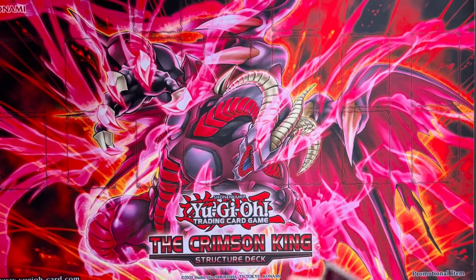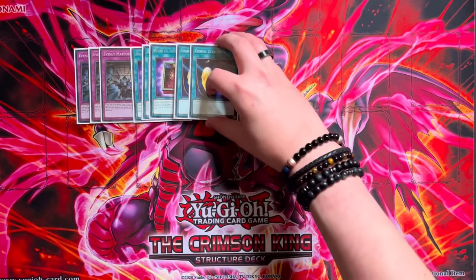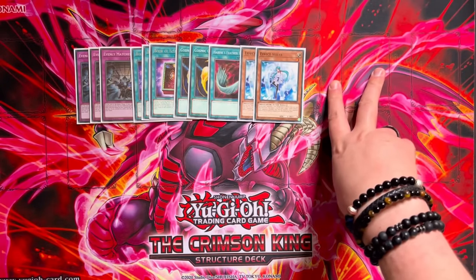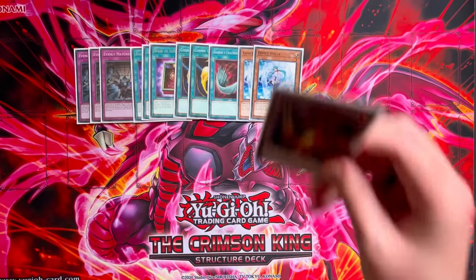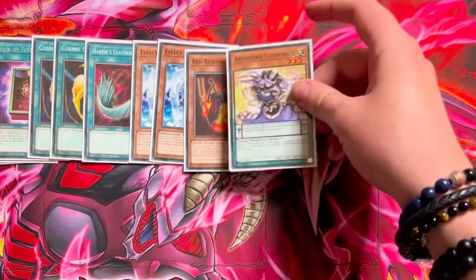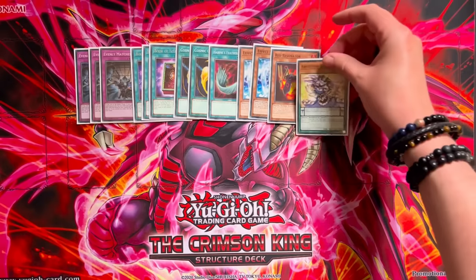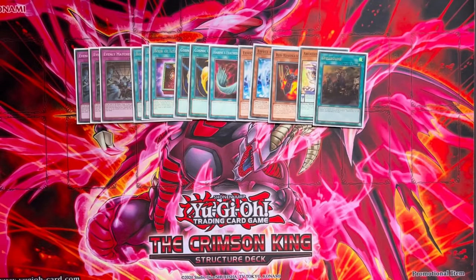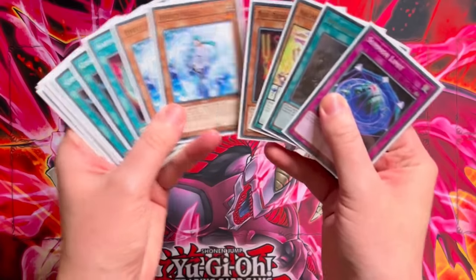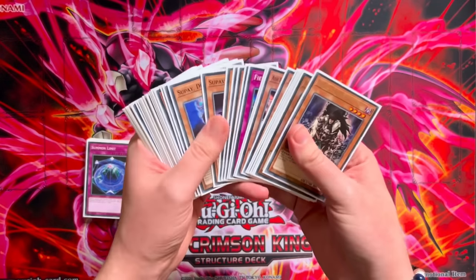Moving on to the side deck: triple Evenly Matched, triple Book of Eclipse, double Cosmic Cyclone with Harpy's Feather Duster. Double Effect Veiler to sub in for the two Crows against decks that don't care about the Graveyard but do lose to monster effects. One Red Resonator potentially for time. One Archfiend Decentric — searchable backrow removal, so if our opponent flips Teekaboo on the summon of Soul, we can add Archfiend Decentric, pop the floodgate, and hopefully go from there. One Spellbound and one Summon Limit. It's a real kitchen sink of a side deck, but it's better than what we had.